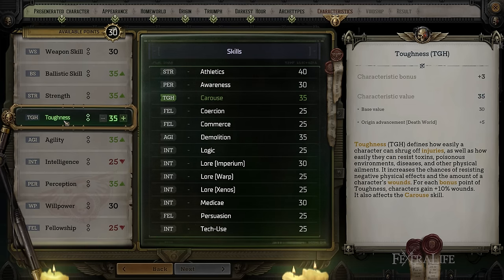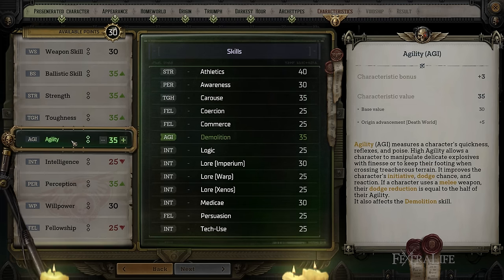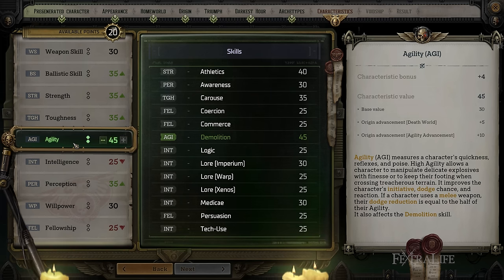Toughness increases the amount of max wounds a character has — essentially their max health. The more Toughness you have, the more damage you'll be able to take. It makes it harder to receive injuries and lets you resist poisons. So if you're going to be a character that gets hit often, Toughness is going to be important. It's good for all characters but even better predominantly on tanks like your Warrior or a Soldier who's moving in and out of combat frequently. Agility increases a character's initiative, improving their turn order in combat. It also improves their dodge chance, and makes it less likely for enemies to dodge their melee attacks, and can be very effective for Soldiers as well.